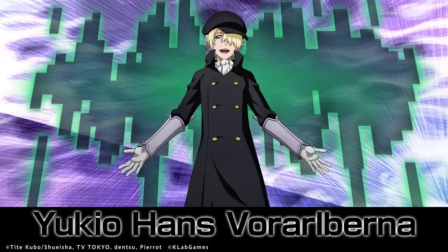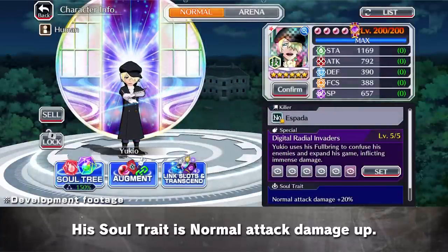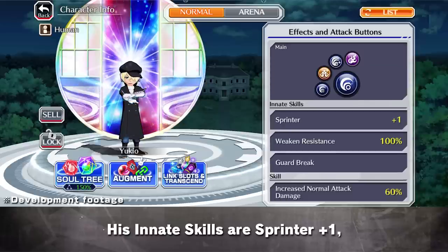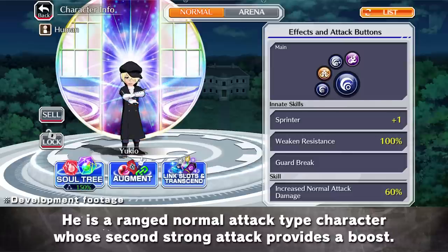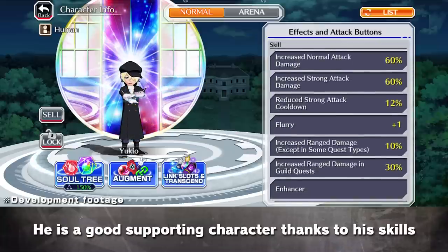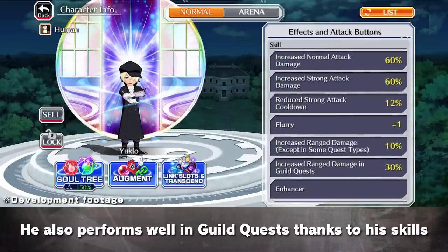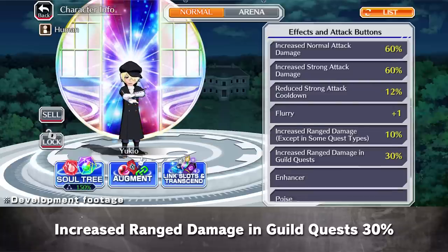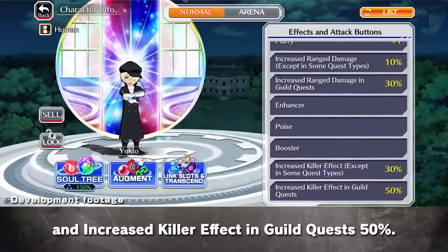The first character in this Summons is Yukio. Yukio is a Technique Attribute character with the Sparda Killer. His Soul Trait is Normal Attack Damage Up. His innate skills are Sprinter Plus 1, Weaken Resistance 100%, and Guard Break. He is a ranged Normal Attack type character whose second Strong Attack provides a boost. He is a good supporting character thanks to his skills Enhancer and Booster. He also performs well in Guild Quest thanks to his skills Increased Range Damage in Guild Quest 30% and Increased Killer Effect in Guild Quest 50%.